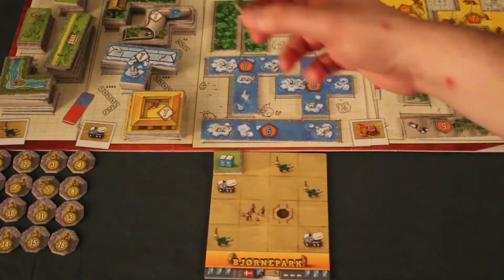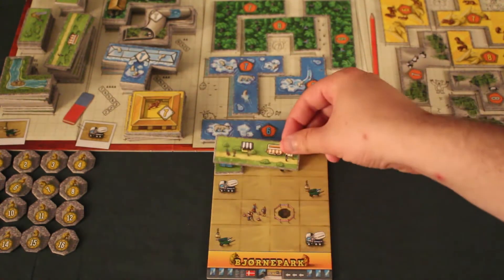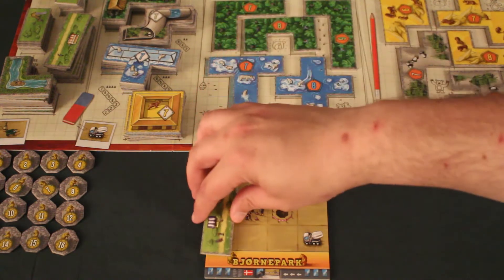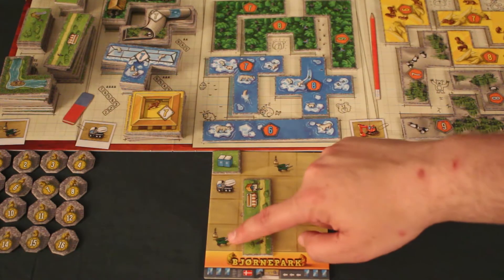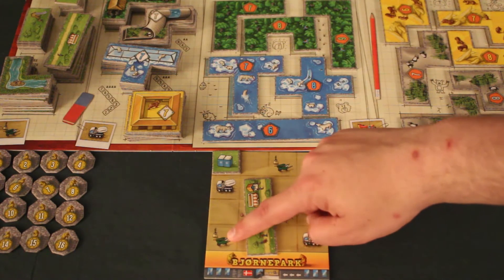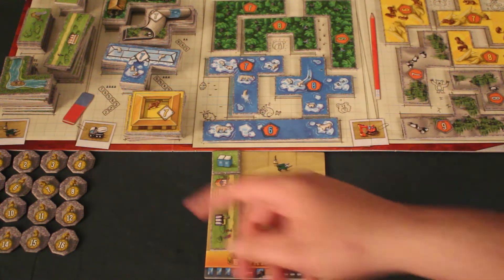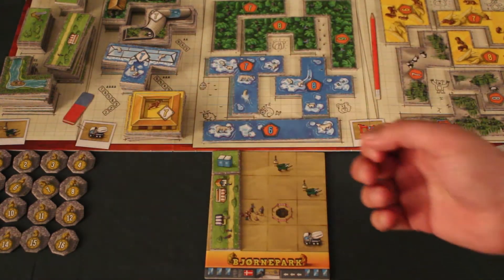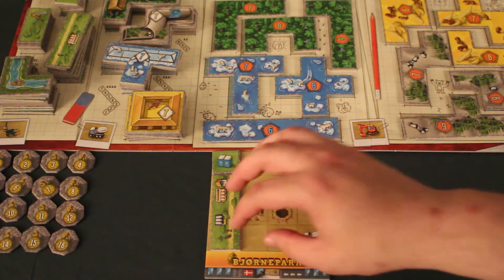Lorsqu'on place une tuile, on ne peut pas la placer en dehors de notre tuile de parc ni par-dessus une tuile déjà placée. Par exemple, en plaçant une tuile, on vient de recouvrir deux symboles : une petite brouette verte et un petit camion à ciment. Chacun de ces symboles se retrouve aussi sur le plateau principal. Dans la deuxième phase, on active les symboles qu'on a recouverts, dans l'ordre qu'on souhaite.